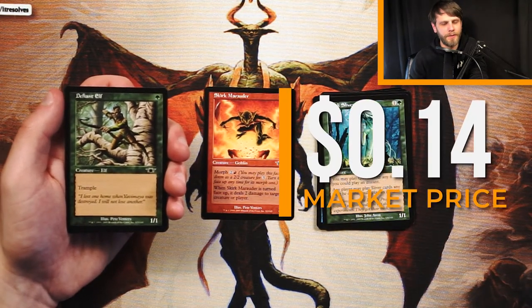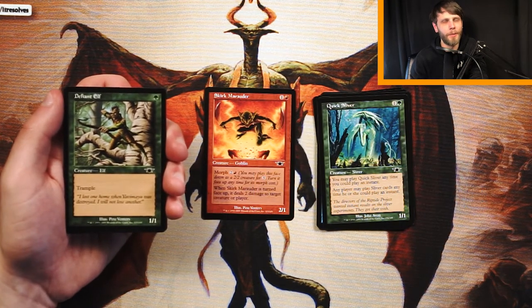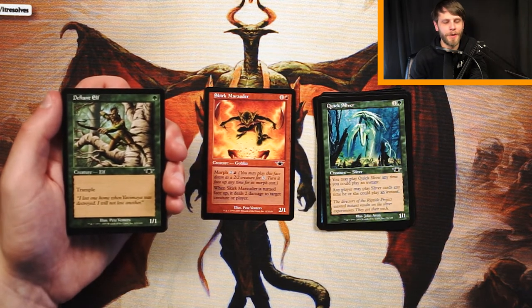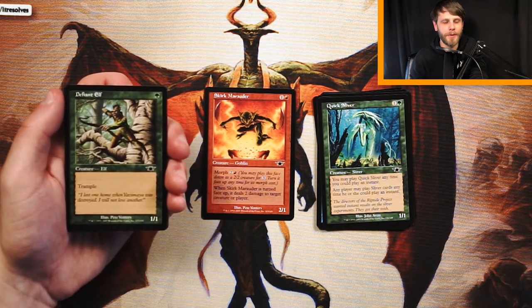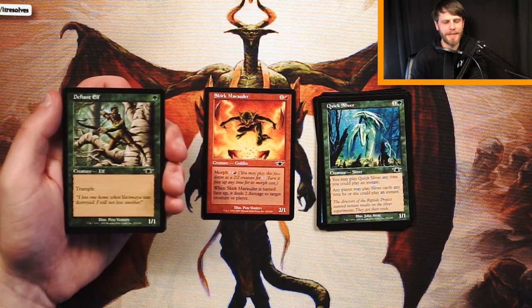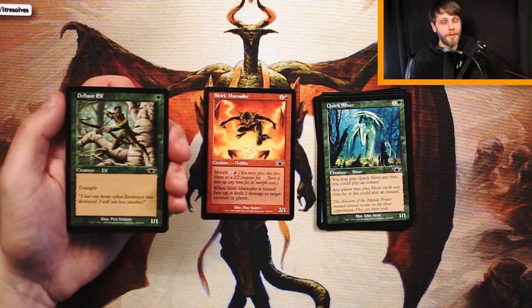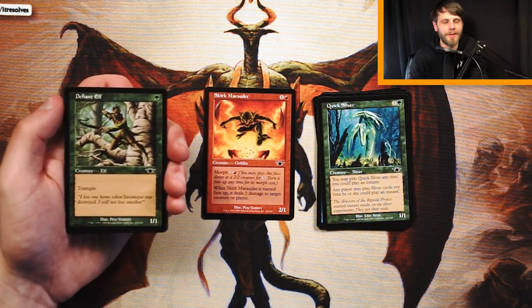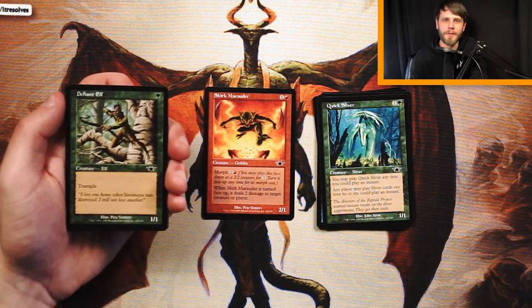Defiant Elf is a 1/1 for 1 green with Trample — a functional reprint of Charging Badger, essentially the same card. That seems silly, but if you can pull off some enchant creature buff, it's actually a solid turn one play. I don't really like it, though. You've got to invest a lot to make it good, and I'd rather just have a good card on the face of it.